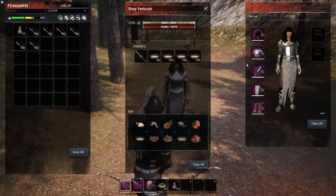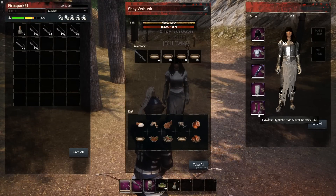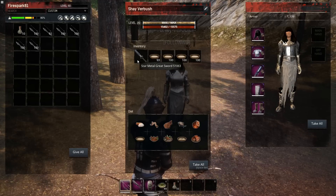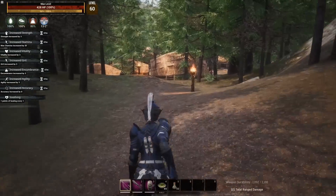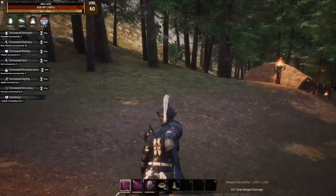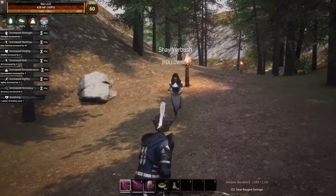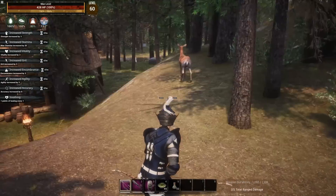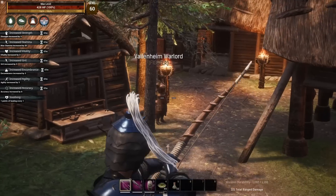My thrall is nothing crazy — just a normal strength build: Executioner's, Champion's Godbreaker, Champion's boots, running a star metal great sword, and a bunch of gruel so she can heal through any damage she takes. She's just got a lot of baggage and heals through all her issues with gruel.